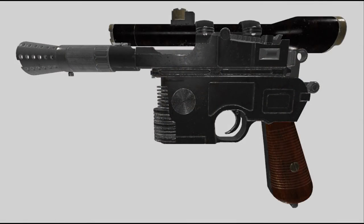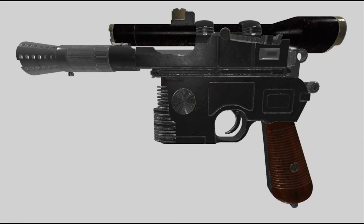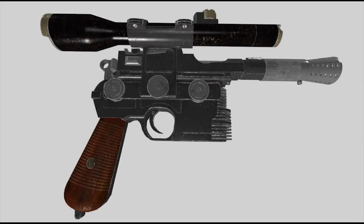We have a work-in-progress DL44 for Fallout 4. This probably looks really familiar to you — even if you know very little about Star Wars, you probably recognize this as Han Solo's blaster. We have quite a few different Star Wars mods for Fallout 4 at this point, and this being one of the most iconic will make a really good addition to that list. There's not a ton to show just yet, but I wanted to keep you guys up to date, and hopefully we'll have cool progress pics in the coming episodes.